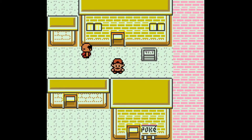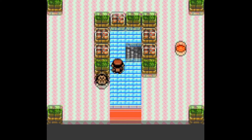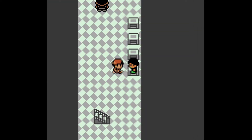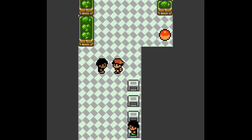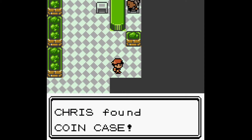Here's the game corner. If you go down into the tunnel and down these stairs, you'll have to battle this guy who has two Grimers and this guy who has a Lickitung. Go over to this item and that's where you get the coin case in Goldenrod.